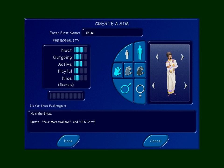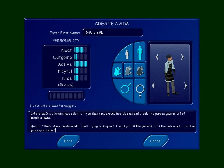It's Dr. Potato M.D. You can see he's very neat and active. Dr. Potato M.D. is a lunatic mad scientist type that runs around in a lab coat and steals garden gnomes off of people's lawns. His quote: 'These damn simple-minded fools tried to stop me! I must get all the gnomes! It's the only way to stop the gnome-park-a-loops!' That's what you're gonna hear outside your door at 3 a.m. — 'Where'd my damn gnomes go? Gnome you. Gnome you all.'